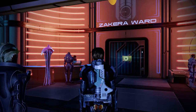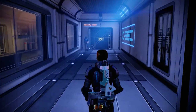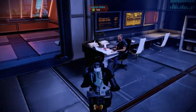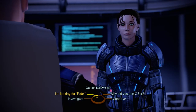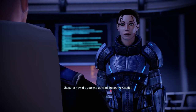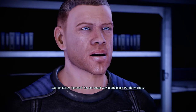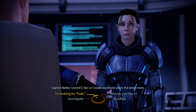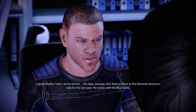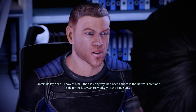I do think it's hilarious in retrospect that they're doing a training thing right here at the front door. How did you end up working on the Citadel? I started with the Alliance way back. I joined C-Sec so I could stay in one place, put down roots. We're looking for a local forger — he goes by the name Fade. Yeah, I know him — the alias anyway. He's been a thorn in the network division's side for the last year. He works with the Blue Suns.